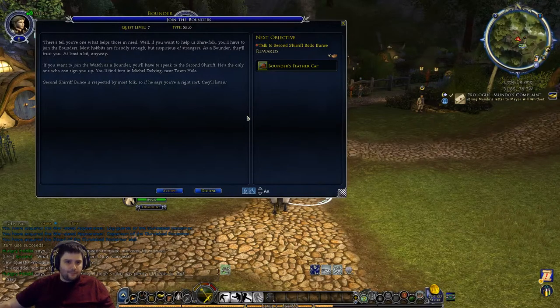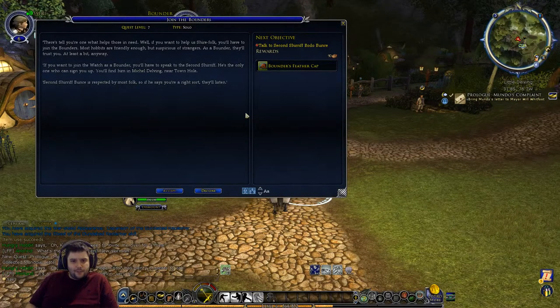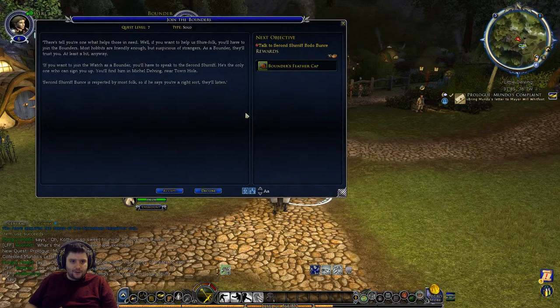Mundo's letter directs us to take his complaint to Mayor Will Whitfoot in Mickledelving. We can also join the Bounders - they're sort of like the Shire police, but a bit more relaxed than proper police forces. If you want to help Shire folk, you'll have to join the Bounders - most Hobbits are friendly enough but suspicious of strangers. As a Bounder they'll trust you at least a bit. You'll have to speak to the Second Sheriff to sign up - he's the only one you can sign up with.